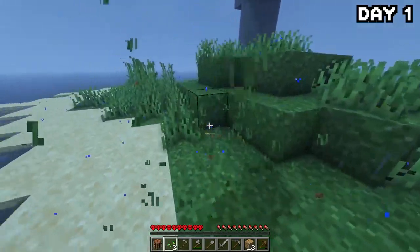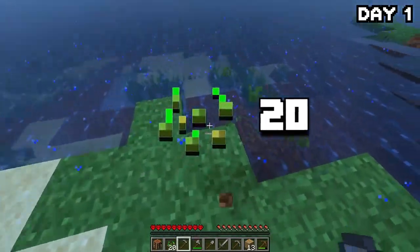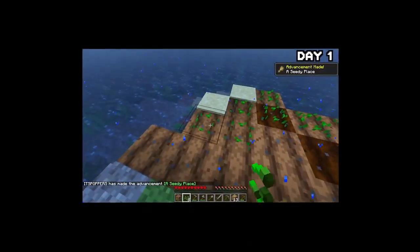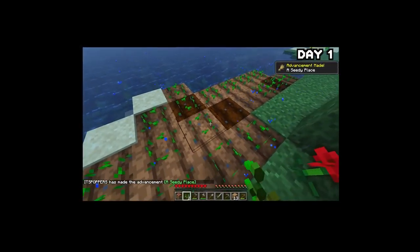After grabbing some basic tools, a storm rolled in and it began to rain — kind of an omen for how well this hundred days is going to go. But a little bit of rain isn't going to stop me from going around and breaking every single fiber of grass on this island in search of seeds to start a farm. By the end of the grass-breaking spree, we had a whole twenty seeds.